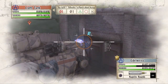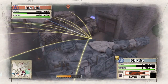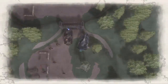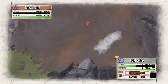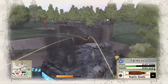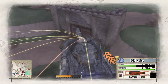Unfortunately, due to the way that this tank is positioned, we are not able to one-shot the tank, so it will take two shots. With the enemy tank destroyed, we can use the Edelweiss to knock down this wall, allowing Alicia easy access to the enemy's main base.